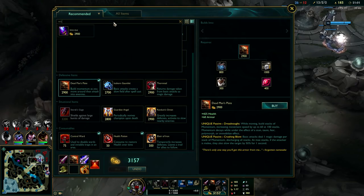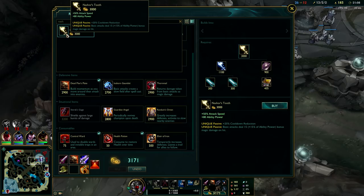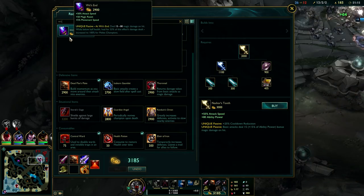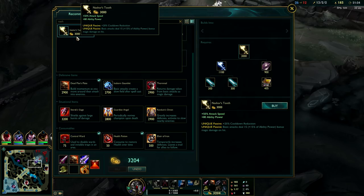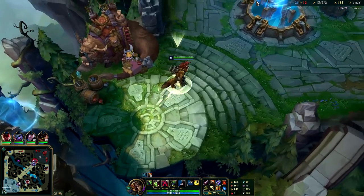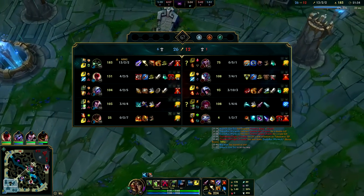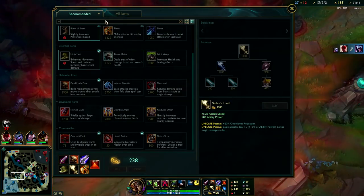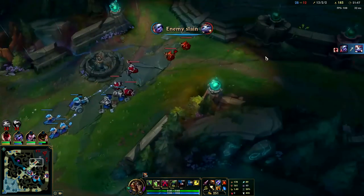Next up is Wits End at 2900 gold. Nashor's Tooth is 3000. I think Nashor's would actually be better in this case - Warwick's AP scaling is decent and it gives more attack speed. I took mostly magic damage anyway so do I even need Wits End? I kind of want the Nashor's for the on-hit. Let's go Nashor's. If Trundle didn't get Bramble Vest I would have gotten Wits End for the bonus healing, but since he has it I'm looking for CDR - the problem with Wits End is it gives zero CDR. The enemies end up surrendering and that wraps up this Warwick top game. Hope you guys enjoyed it!